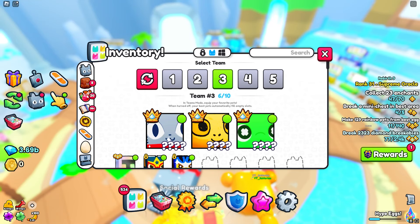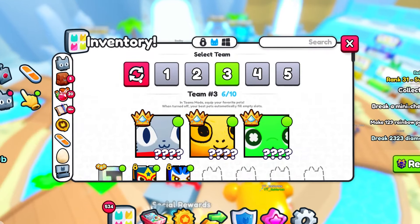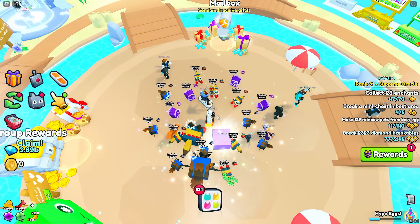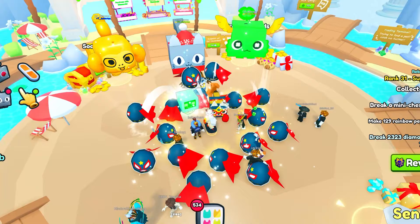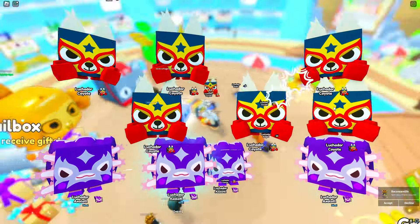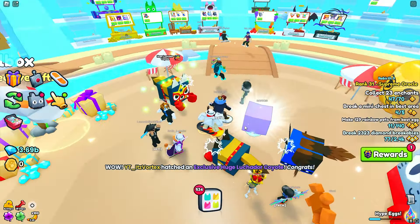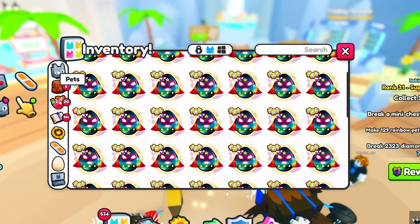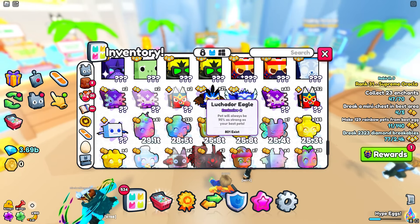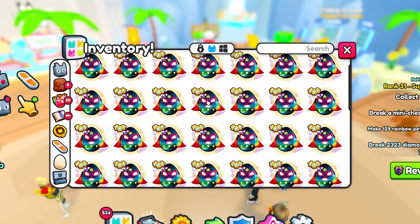I also noticed they added a new button inside the teams menu — I'm not sure exactly what it does, but it seems to reset all teams. Continuing to open eggs, from those 16 we got nothing, and the next 16 also gave nothing except one more Coyote. Considering we have 52 and 46 of these pets, we've probably opened around 130 of our 200 eggs — I'll save the rest for the next video.